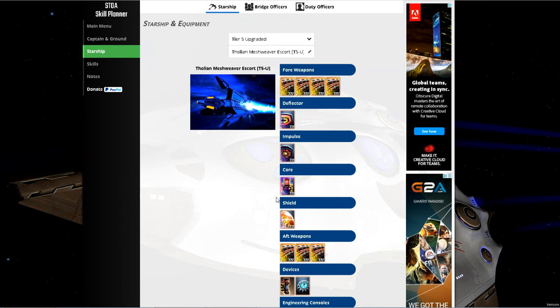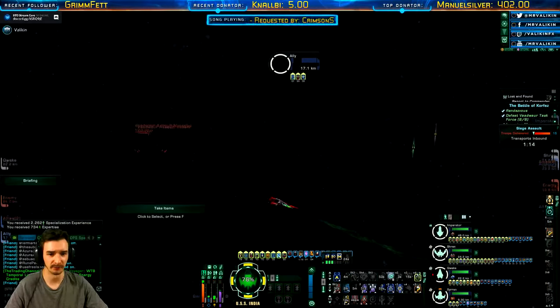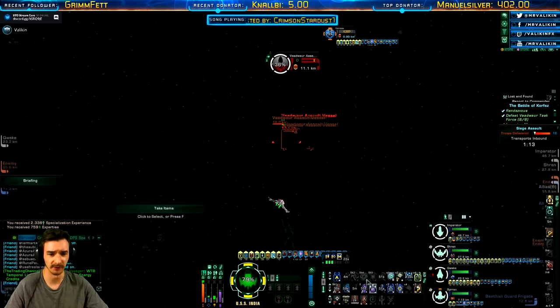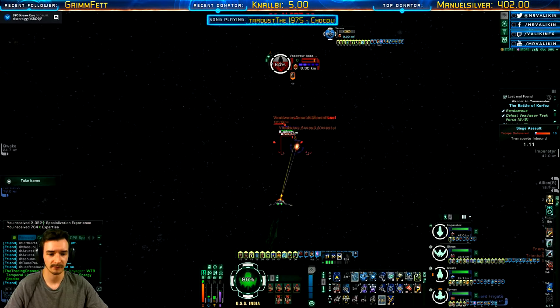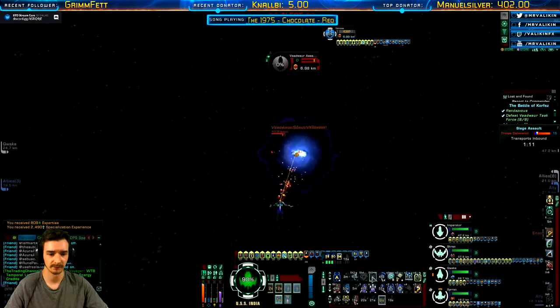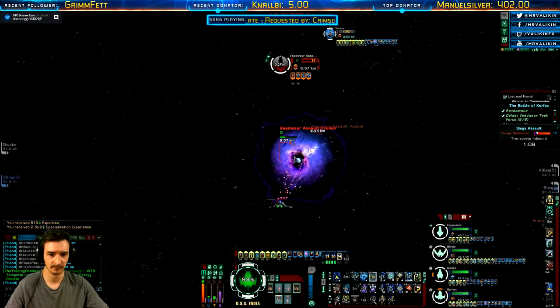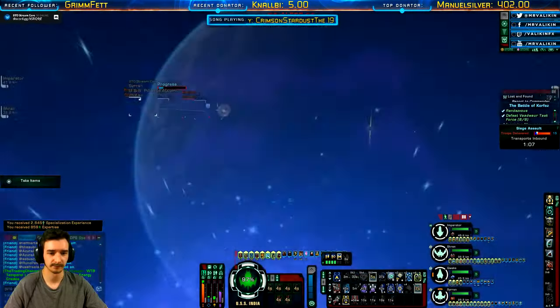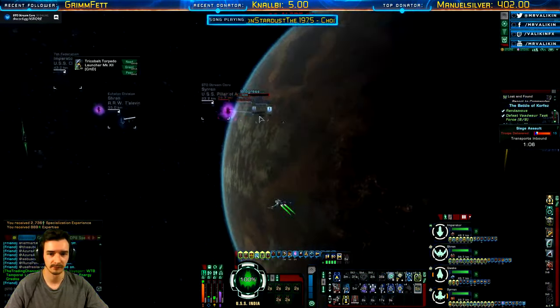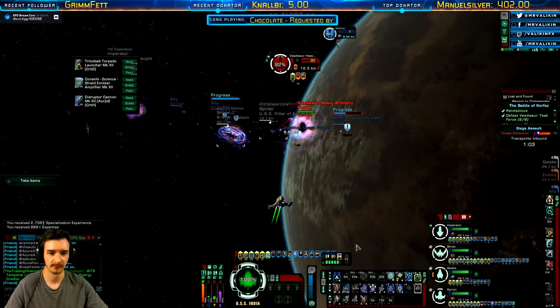That pretty much covers the build, now finished at late game for elite queues. I've maximized damage output at a gradual rate alongside survivability while maintaining a balanced ship throughout. The build shows how you upgrade from having no money and no dilithium all the way to end game. For how you obtain EC and dilithium, watch for a different video.